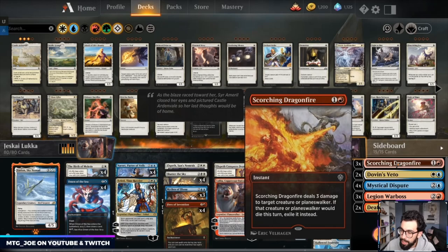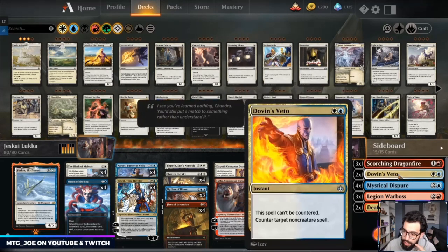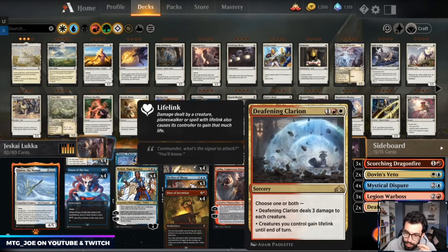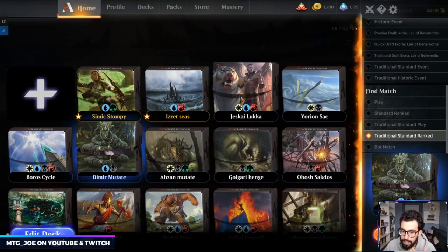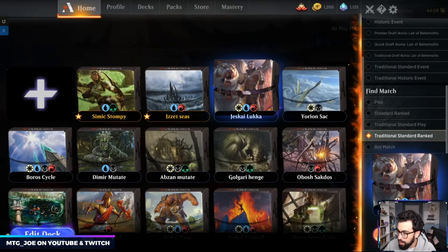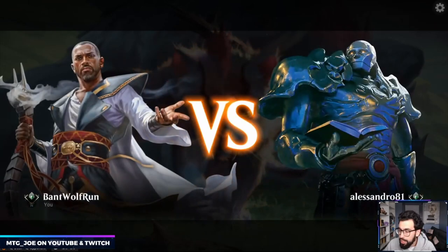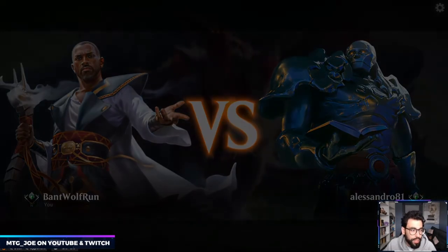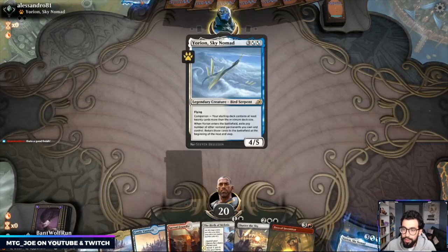The sideboard fits up some matches. You have Scorching Dragonfire — I like Dragonfire better for the Exile effect, and it also hits Planeswalkers, which is relevant. Some Vetoes, Disputes, Legion Warboss versus mirrors or slower matchups, and some Clarions. I'm currently Plot Tier 3, haven't been playing too much — was practicing some cycling yesterday against one of my YouTube subs. Probably going to be top 1,200 for the month. Was at 700 with a minute left, so waiting on the official notice. I like the Jeskai. A little heavy on lands, but we have Fires and Yorion.